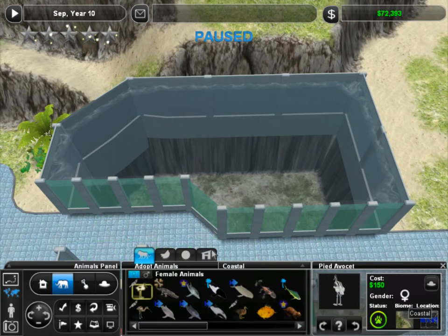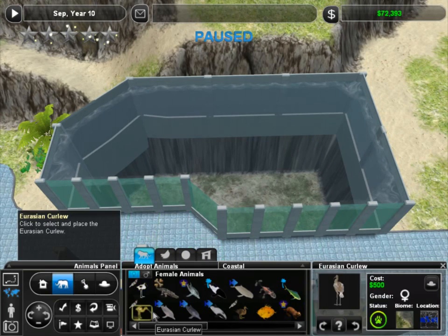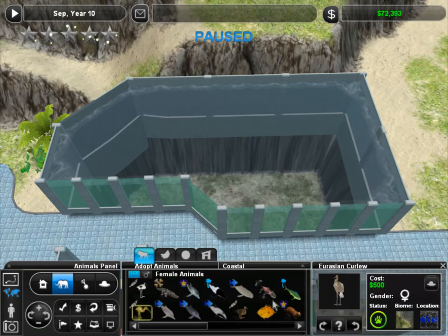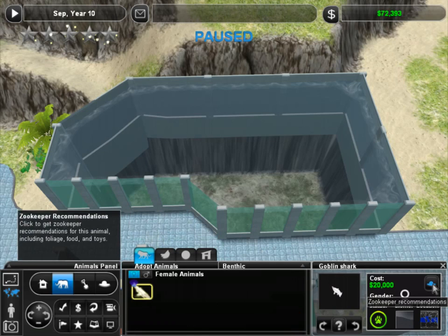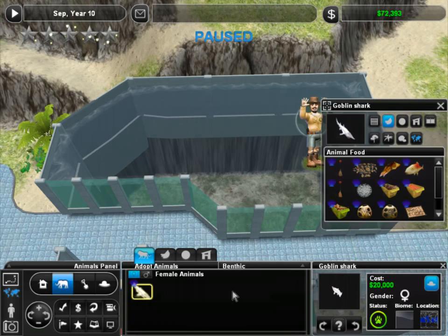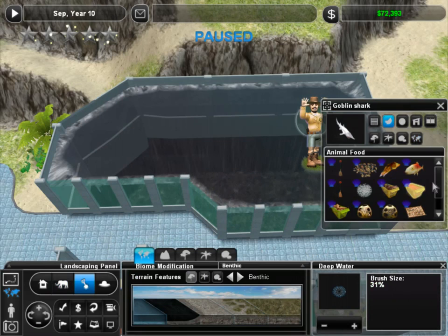Look at this bird — we definitely need to add this bird to some of our coastal areas. Is this a sandpiper? No, it's not. I thought I was gonna faint — sandpiper, no way! Alright, we'll work on that later. For now, it's time to make sure that our goblin shark enclosure is fully appropriate for a goblin shark. Nice deep sea area that we have going now.